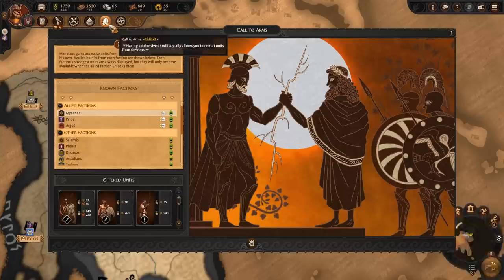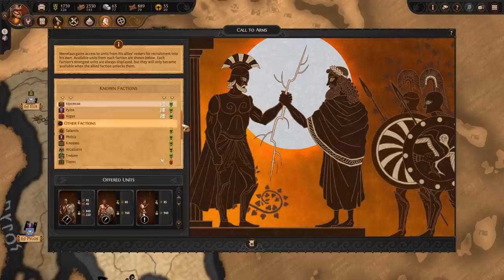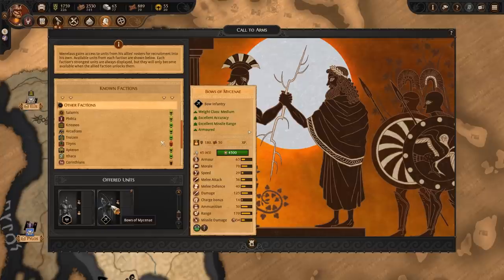This kind of recruitment may take longer, but it also gives Menelaus roster and parallel depth, flexibility and variety. That means you can make use of older brother Agamemnon's heavyweight elite units on the battlefield, so long as your empire's economy can bear the burden.